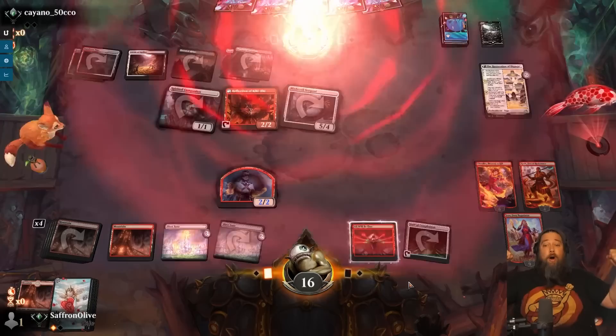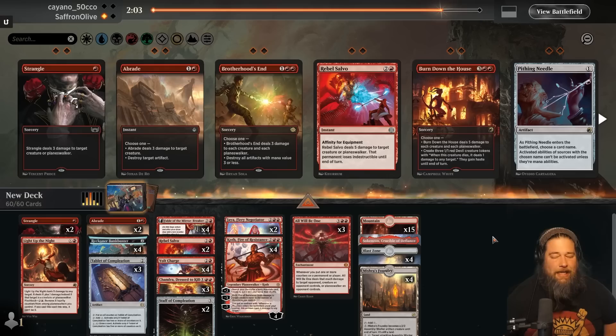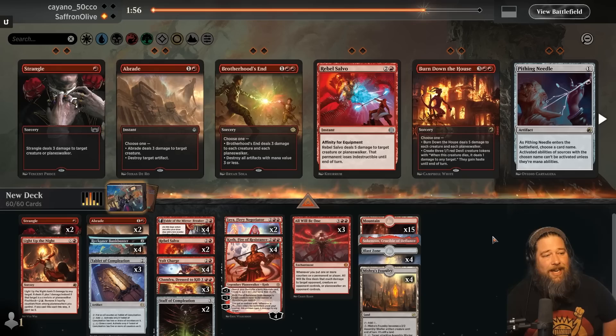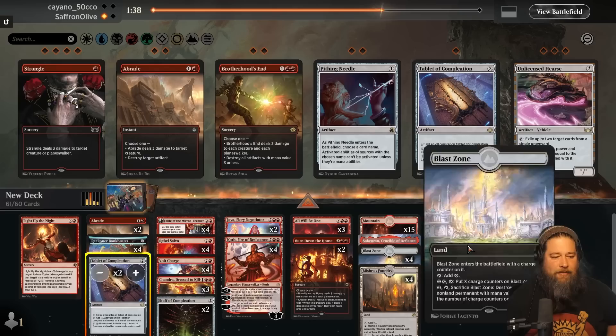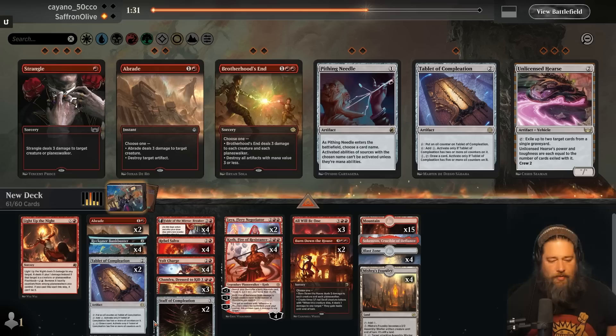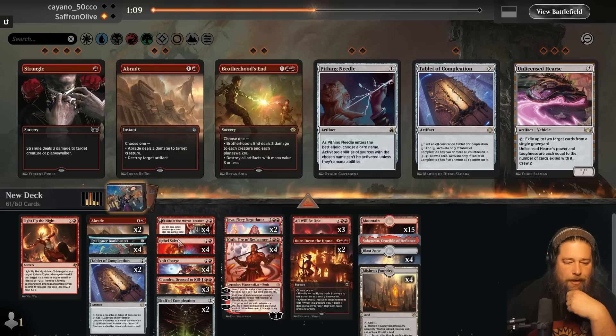Are they reanimating? Do we want Unlicensed Hearsays? I'm confused. Our opponent looks like an Angel deck, but then they played Blade Coil Serpent. They got Restoration of Eiganjo, which you mostly see in reanimation decks. I'm not sure what we're fighting against. So Burn Down the House and Rebel Salvo seem good at a minimum. We can probably go down a couple Strangles and a Tablet of Completion — their early game doesn't look that great. They're playing Spirited Companion, not cards that are likely to just straight up run us over. Also shout out to Staff of Completion — that was key to the win. I think this is the best Staff of Completion deck I've played so far.